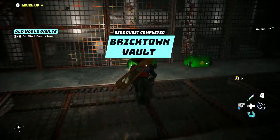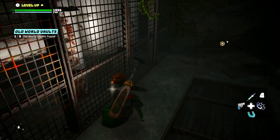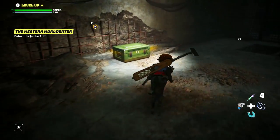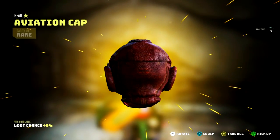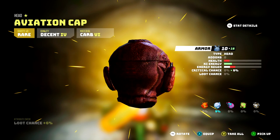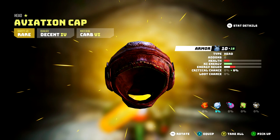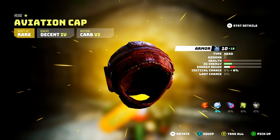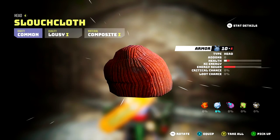Okay, so that was the secret Gizmo was telling us about — we had to kill that guy regardless to get in here. A large energy pack, not bad. There are eight bolts around the world apparently. What do we got? An aviation cap — it has a lot more armor, a lot less health and energy regain, but a lot more critical chance. We might as well put that on. And that one's just bad.